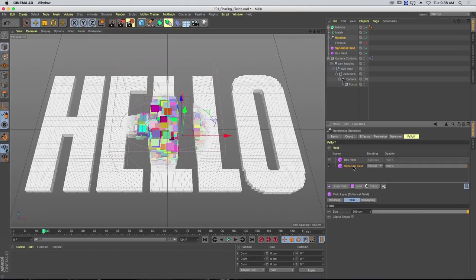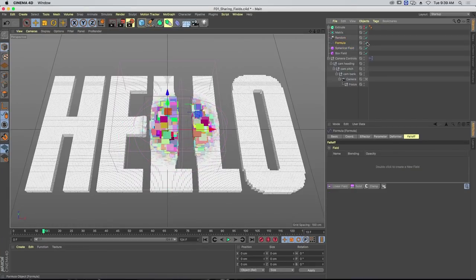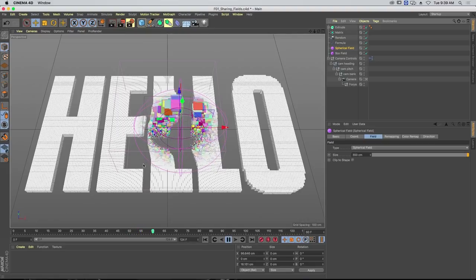You'll notice that we can select fields in the field list even though the random effector is selected. You can move fields around and get a temporary transformation. The fields themselves are now separate objects to the effectors, which means we can share them between all of our effectors — much better workflow. Before, the fall-off was tied to the effector; now it's separate. We can apply them to other effectors, like a formula effector, by just dragging the spherical field in.